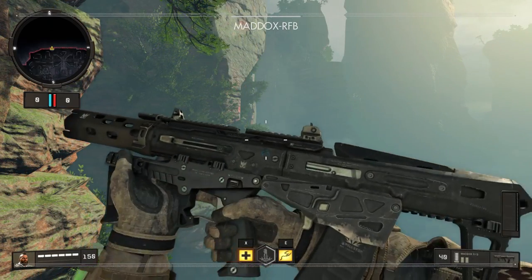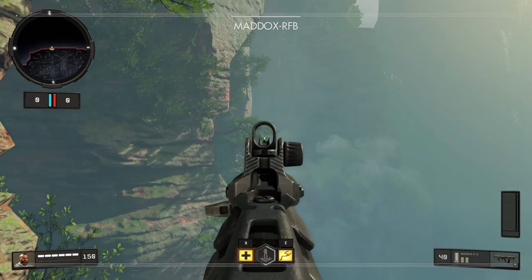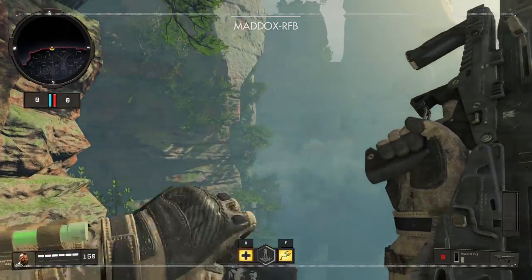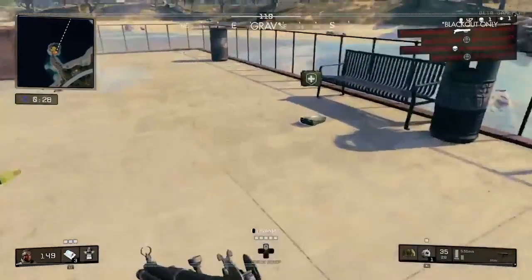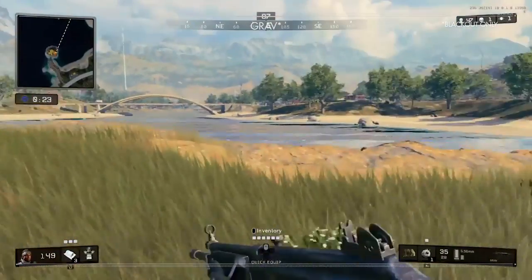Then we have the Maddox RFB, an assault rifle with the highest rate of fire in class and a large ammo pool, at the cost of its damage and accuracy. The final assault rifle is the Graz, and this one is only available in Blackout — otherwise it's known as the Galil from Black Ops 1, 2, and 3. It's a medium damage assault rifle with clean irons and very good accuracy.